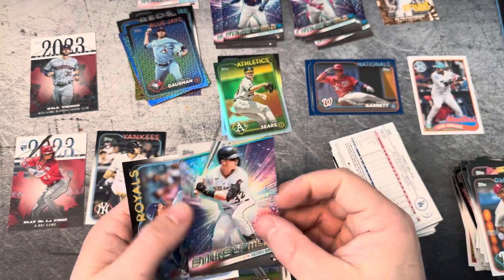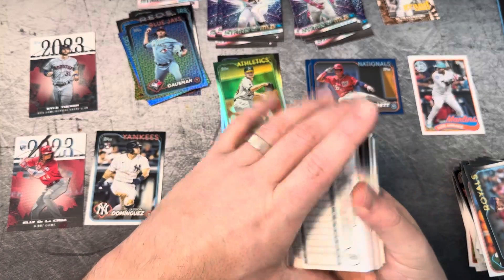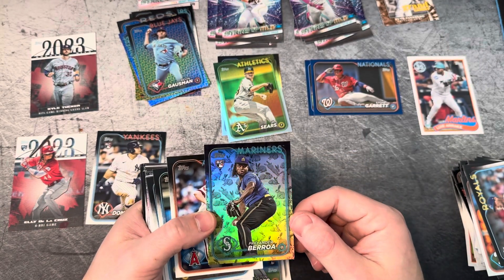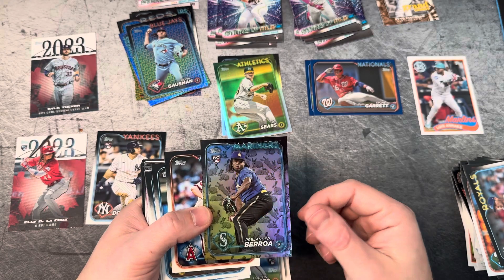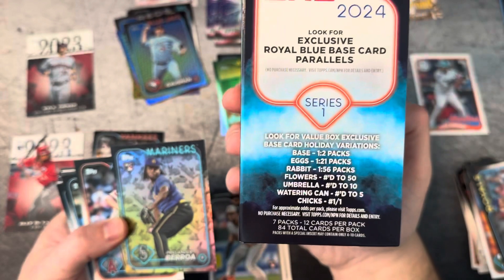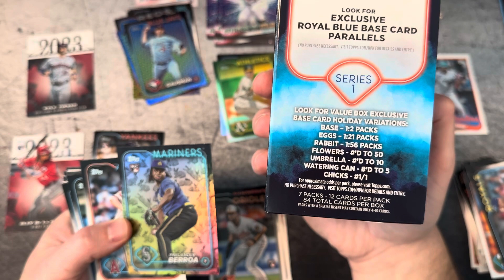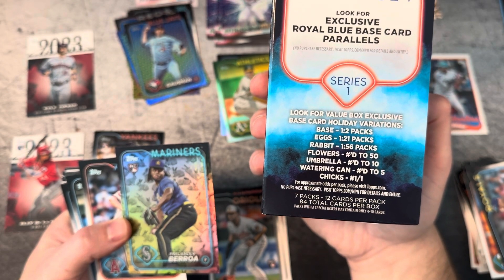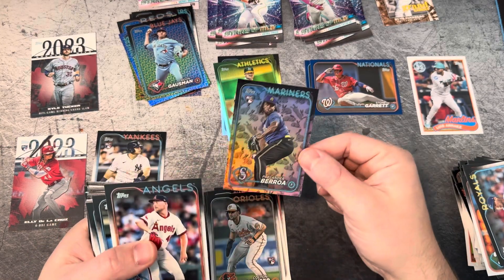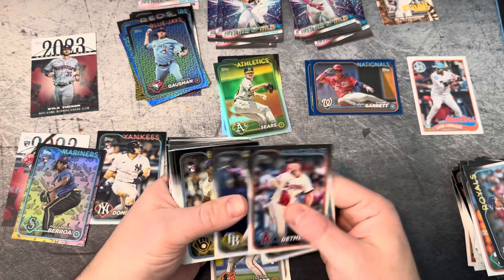Got a rookie — is this our chrome? Nope, just two back to back. Well, let's see who it is — who are our rabbits? A rookie. That's pretty good — that is a good sign. These are one in 56 packs. If you look here on the side, it'll tell you how rare each of these are. Flowers and umbrellas are numbered. Watering can is numbered. So we almost had that numbered card, but that is a pretty good pickup. We'll get that sleeved up, make sure it's nice and protected.